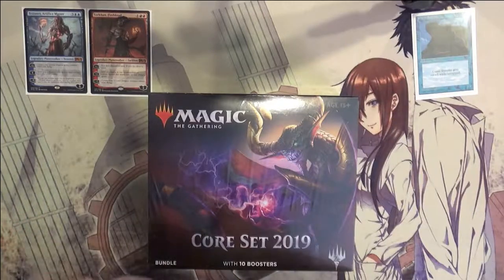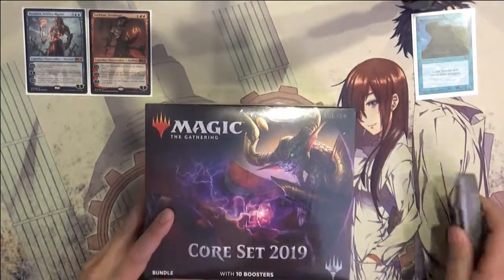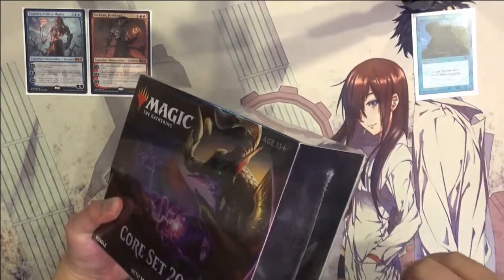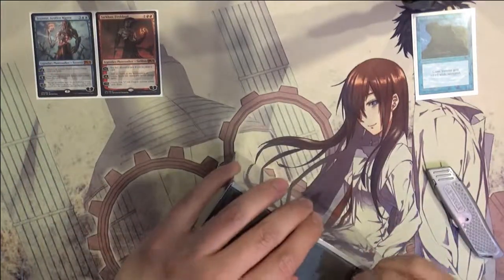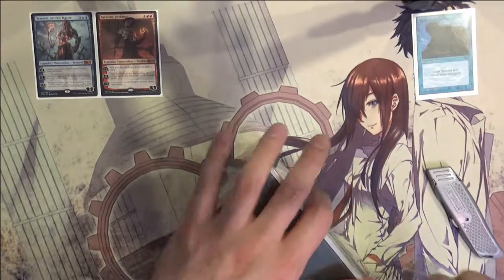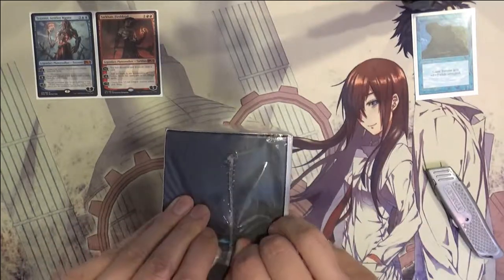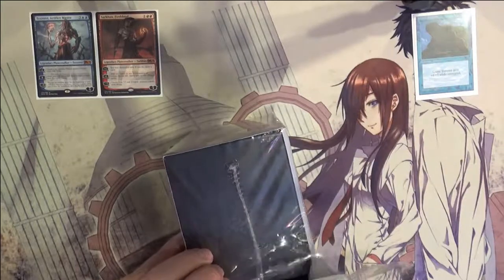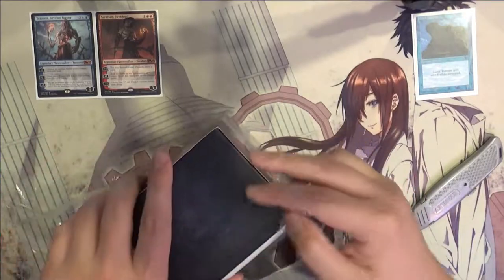Hey guys, it's IwanaTurtle and today we're going to be opening a Core Set 2019 bundle. This is something we opened in the past and we were actually quite fortunate where we were able to draw two planeswalkers. Not the best ones, but we did get a Sarkhan which is pretty good. I do like Tezzeret as a planeswalker in general — I was always a big fan of artifact-based decks. So let's see if we can't repeat some of that good fortune we had last time.